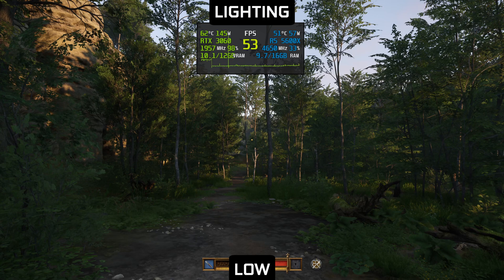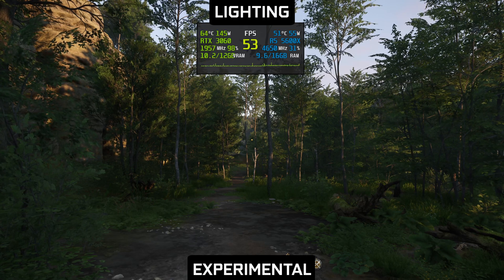My recommendation is ultra just in case this option is disabling some effect. Lighting is another option that even if it works, differences are so subtle that I couldn't even find them.